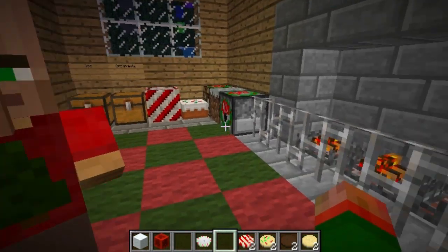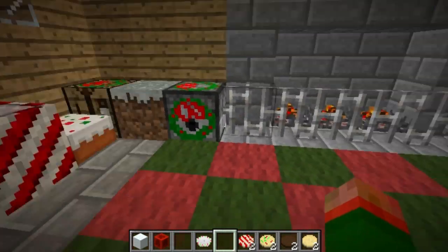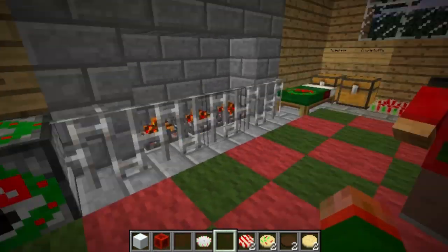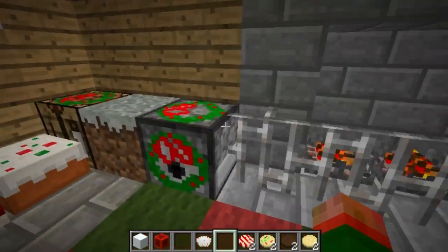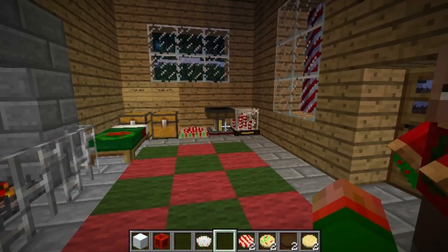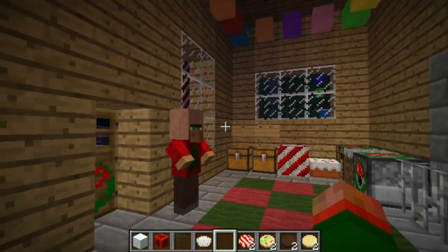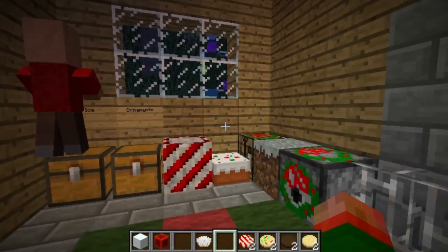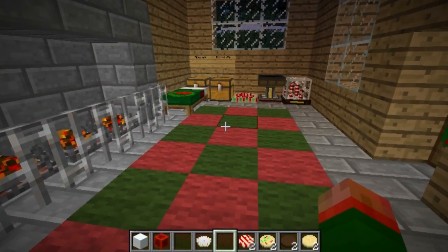That pretty much covers the things added by the mod. It also re-textures a whole bunch of stuff — like crafting tables, dispensers, and beds now have wreaths along with doors, grass is now kind of frosty, and cake is green and red. It just makes the whole world look a lot more Christmassy. If I missed anything, be sure to leave a comment. Thank you guys for watching, and happy holidays.